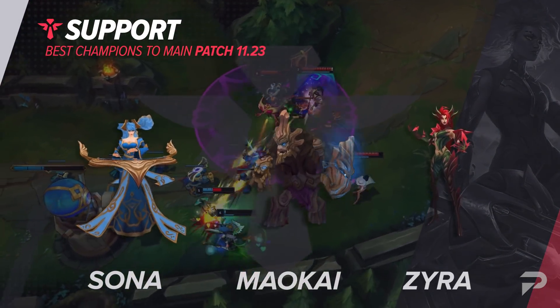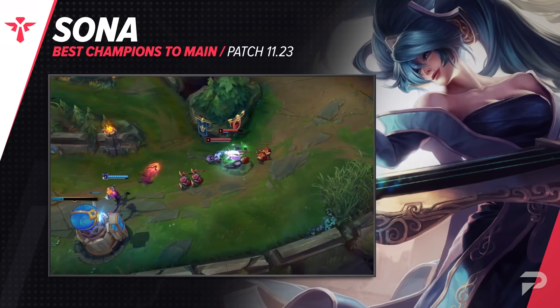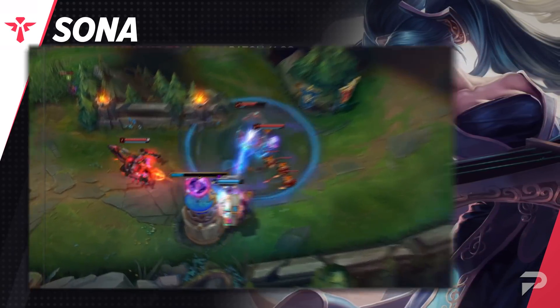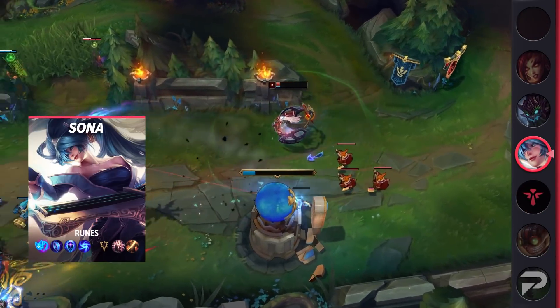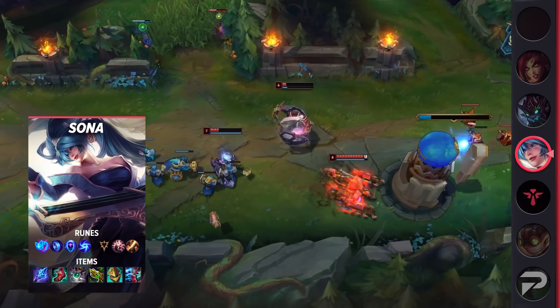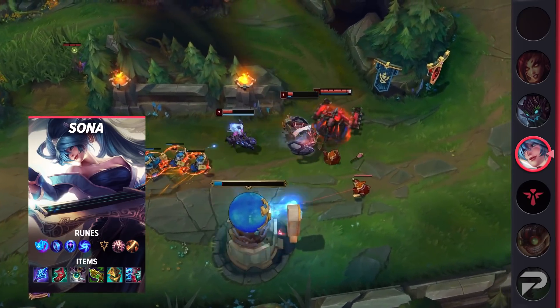For supports, we'll start with Soraka. She's been the highest-performing support for several patches in a row in Platinum+ games, so it's a wonder why she remains such a rare pick — but that just means she's uncontested and you can abuse her right now. Much of her success is due to the bottom lane meta, where kill supports aren't doing well, so you're basically free to scale up in most games. If you do run into something scary like Leona or Nautilus, just go for a Guardian rune page to improve your survival odds.